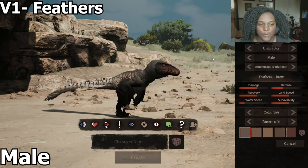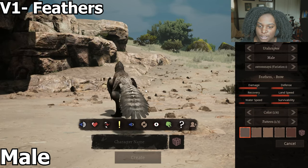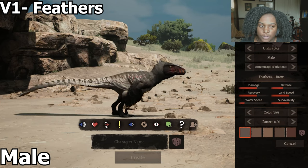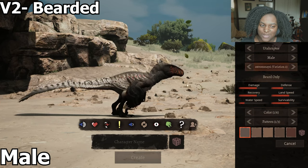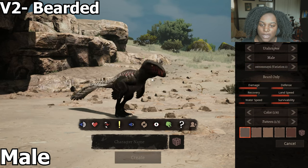But let's go through these subspecies quick. We first have the original variation — you can see the tail feathers here on the back, and it's got them on the arms too. No ear tufts. Variation 2 is beard only — clearly you can see there's just no feathers on the top, they're right here on the neck.